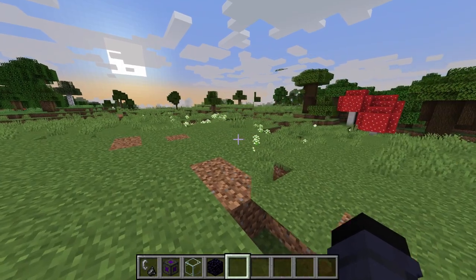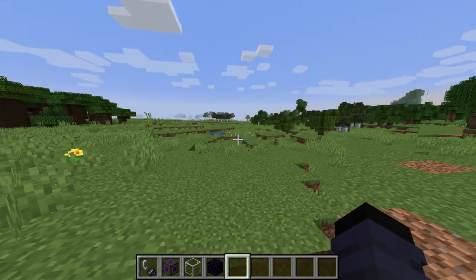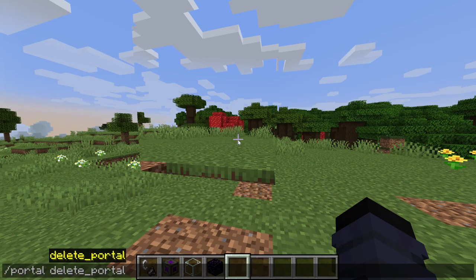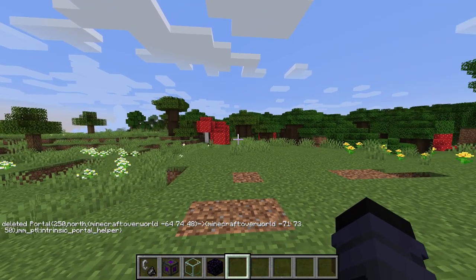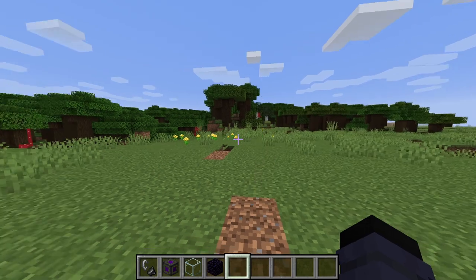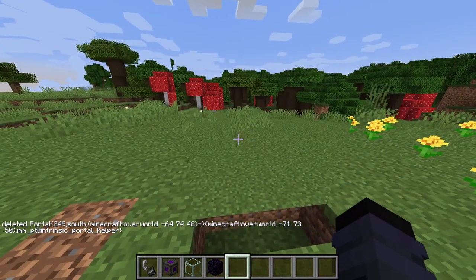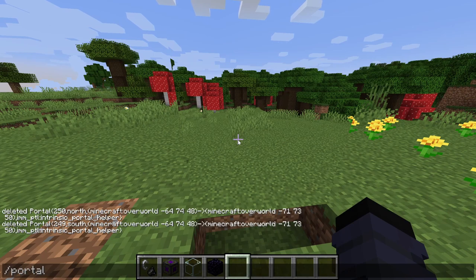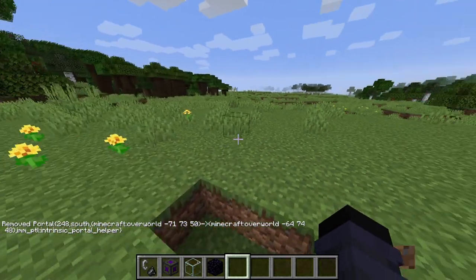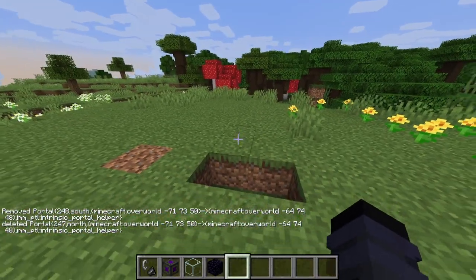Now, what if we don't want the portals anymore? What if we don't want them to be here — we want them to disappear? That is very easy to do. All you gotta type is slash portal delete portal. Now you might think the portals are gone, except no — it is still here. It's only the portal you're facing. Each side is a portal, so you gotta keep that in mind. If you want to remove all of the connected portals except the one you are looking at, you gotta do remove connected portals. You see, this one is gone. And then you can type delete and all the portals connected to the portal you're looking at will be gone.